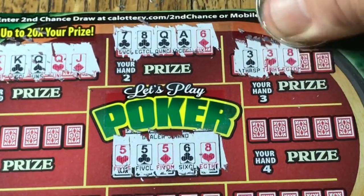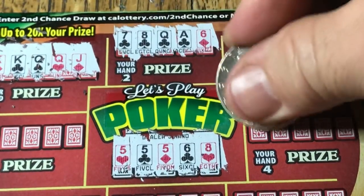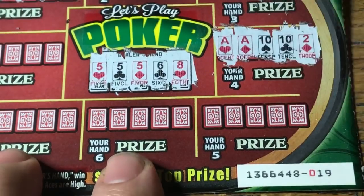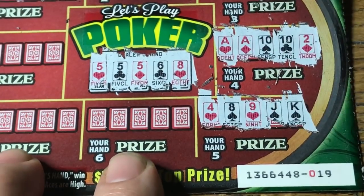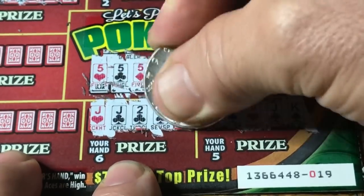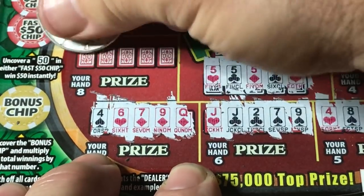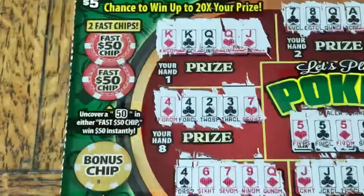Hand three: three, three, eight, nine — nothing. And hand four: ace, ace, ten, ten — no good. Tickets are being stingy — this one looks like a massive nothing. And hand five: jack, jack, two, seven — no. Hand six: four, six, seven — going nowhere with that one. Last hand: four, four, two, three — nothing.